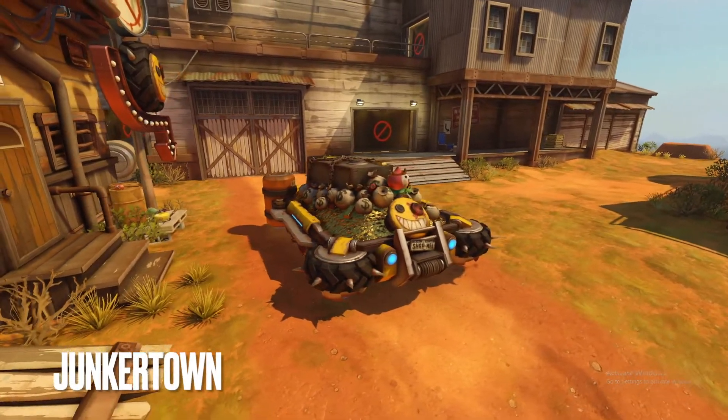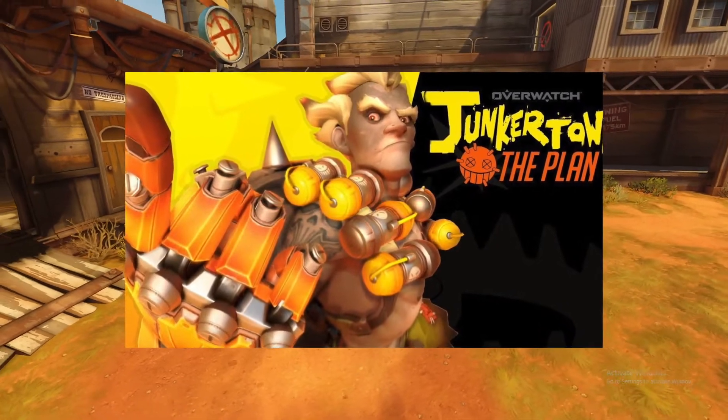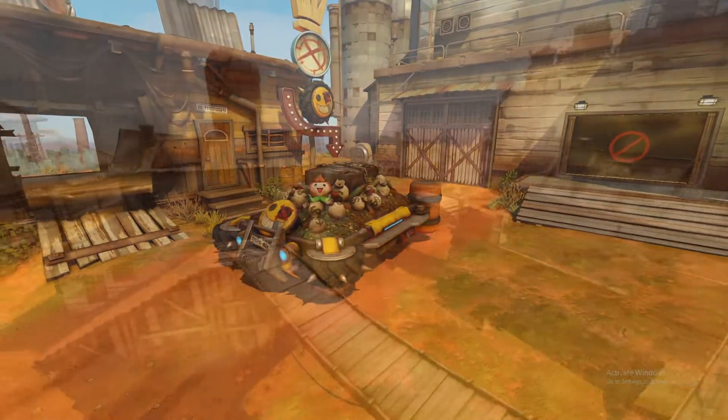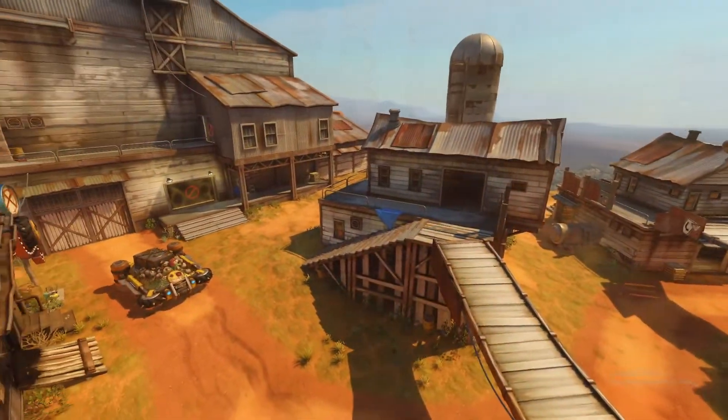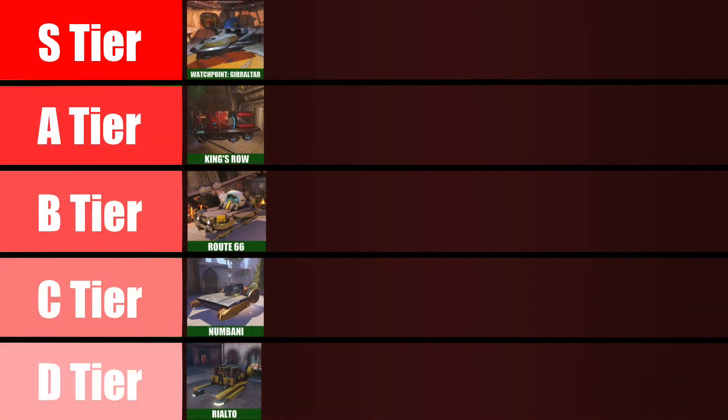The Junkertown payload has lore that isn't too difficult to figure out. Shown in Blizzard's The Plan Overwatch short, this payload is a gold-mound booby trap for the Junker Queen, and though this is cool, it isn't much to look at. It matches the rest of the town in being pretty poorly put together, and with a messy but fitting design, I'll be placing it in the C tier.